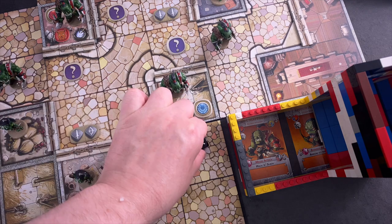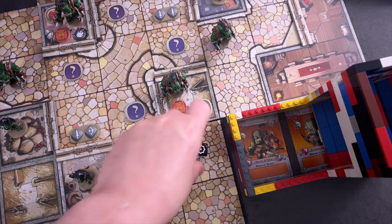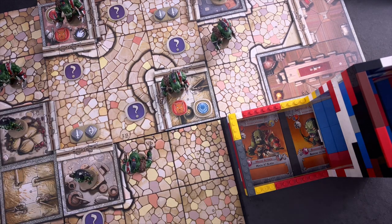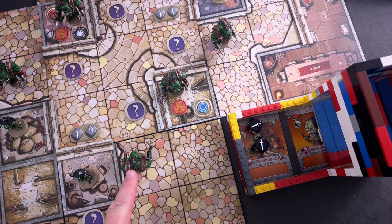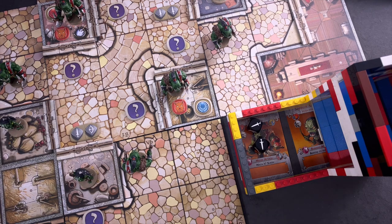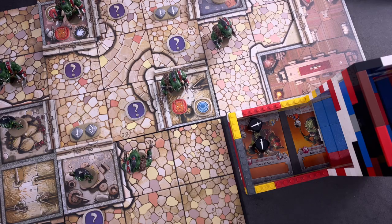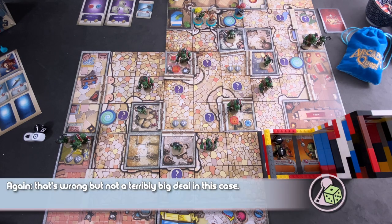For ranged attacks there's no range limit — if you have line of sight you can hit the target. With the Nova Bolt she rolls two ranged attack dice looking for the ranged symbols. The sword symbol appears three times on the die plus the exploding face, so melee is much easier to hit. We roll two dice and... that's a complete whiff. In solo mode the orc doesn't move toward Maya on a miss — he'll activate during the monster turn instead.